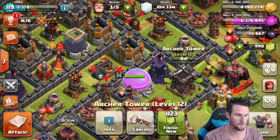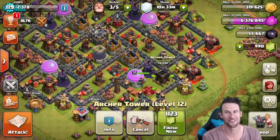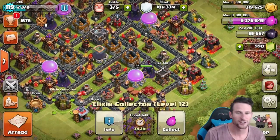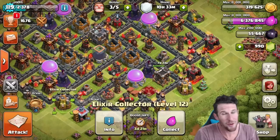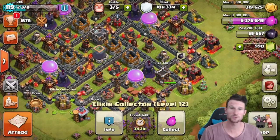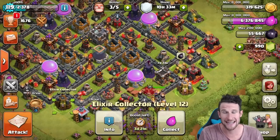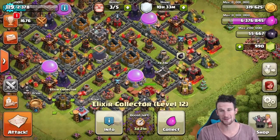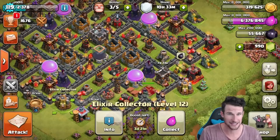Boom. We're going to go ahead and max that out. We've only got 319,000 gold left, but that's fine because the boost is still going on for another almost four days. So we've got a lot of farming, a lot of barching we can do. Super stoked about that. We're going to see if we can get a nice raid in here, find somebody that hasn't been on yet to collect from their collectors, and we're going to see if we can take their money.